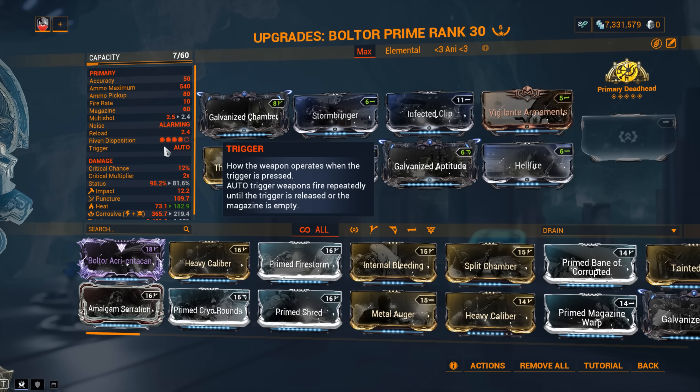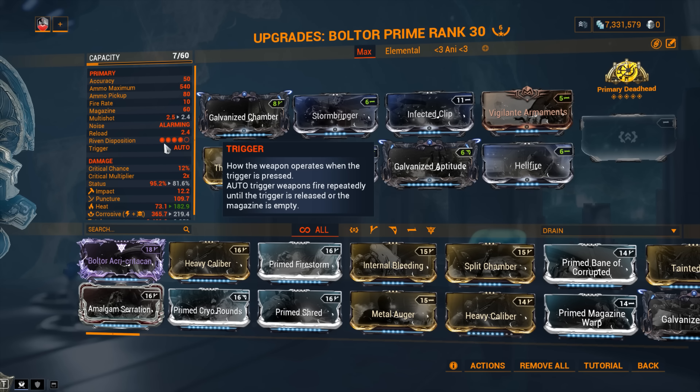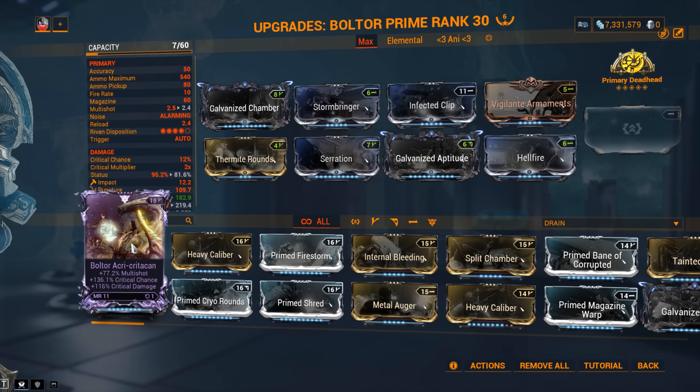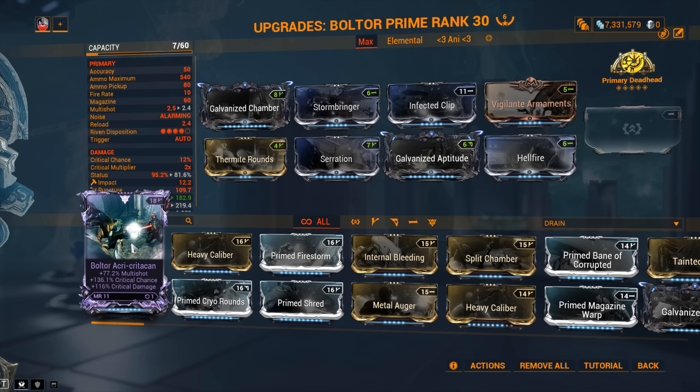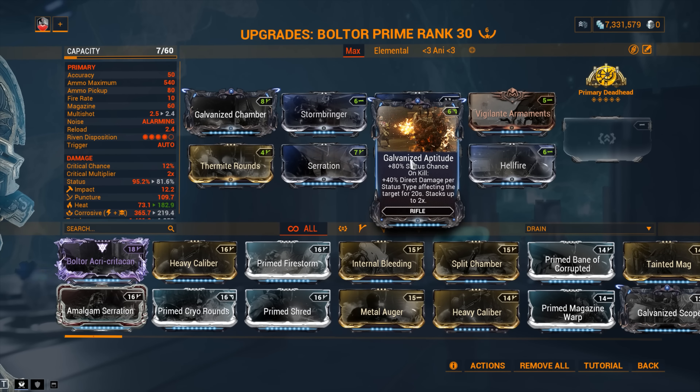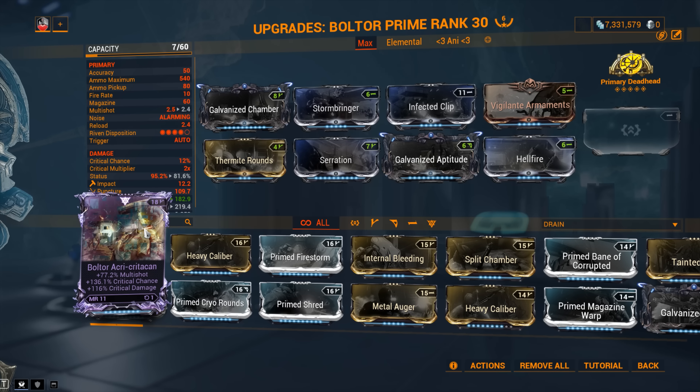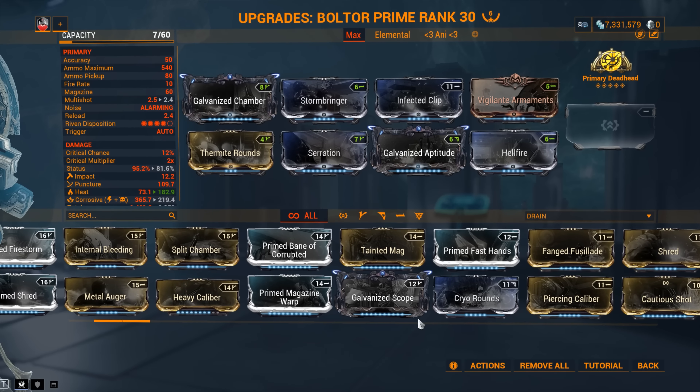When it comes to Riven mods, I want to use this as a teachable moment. Most players go gaga when they see multi-shot, critical chance, critical damage — this is an old meta and should not be applied to every weapon. For the Boltor Prime, multi-shot is priority number one, no questions about it. Outside of that, look at status chance, damage, or another element to help Galvanized Aptitude rather than blindly chasing crit. A crit-focused Riven would work better on the Telos Boltor — that's the critical Boltor; the Boltor Prime is the status Boltor.